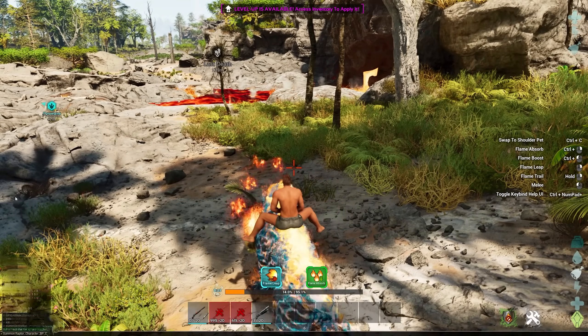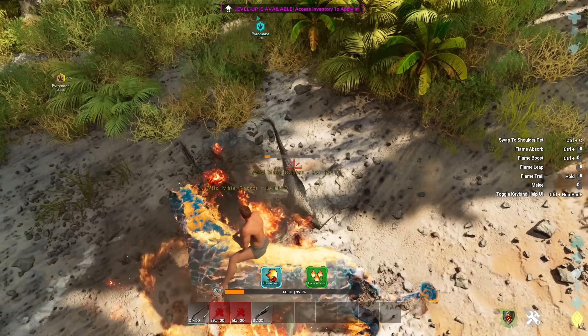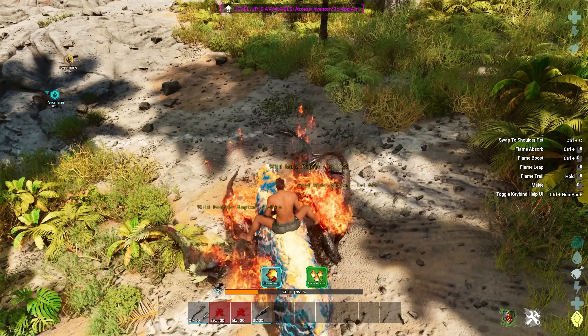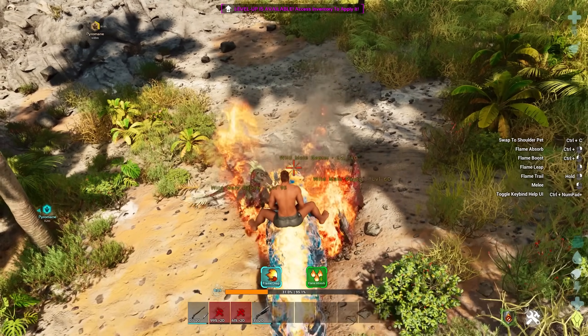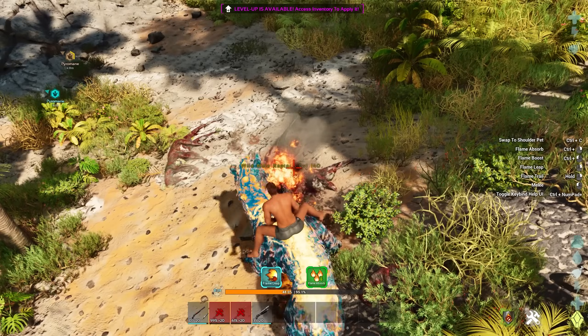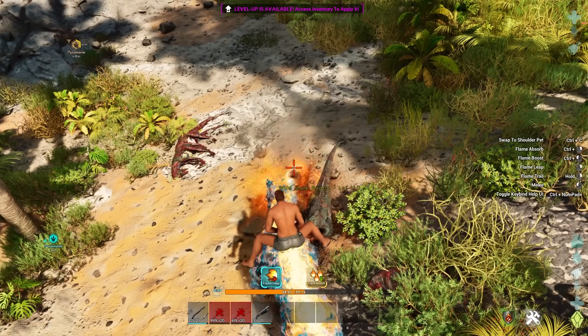You can see here we'll summon in a bunch of raptors, and if we go ahead and attack them all that will set them all on fire. We can go ahead and flame absorb if we're running out of time. But you can also actually kill them, and when we kill them the taming bar will also go up. Killing them does allow us to absorb all that flame.